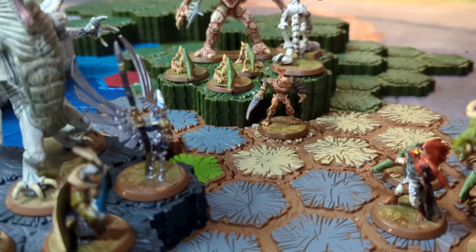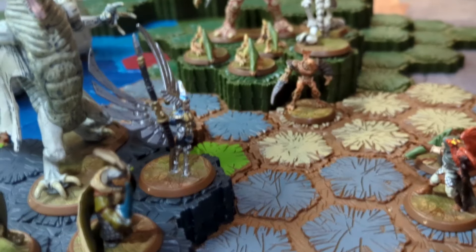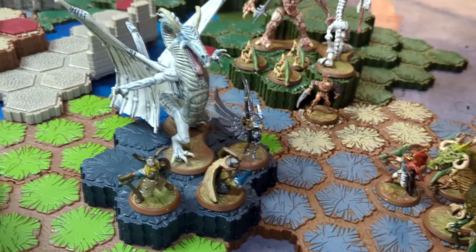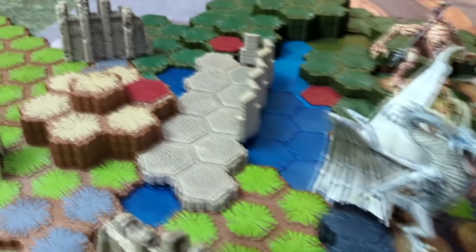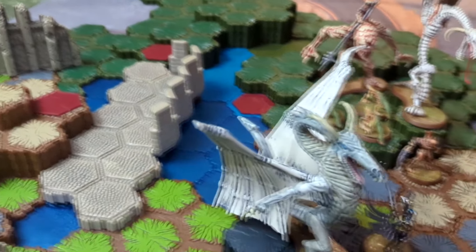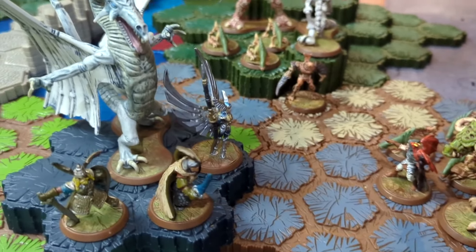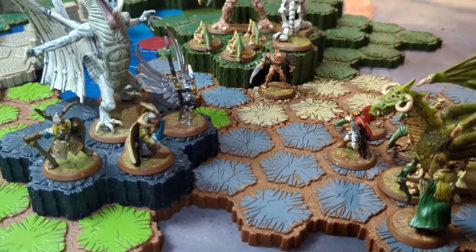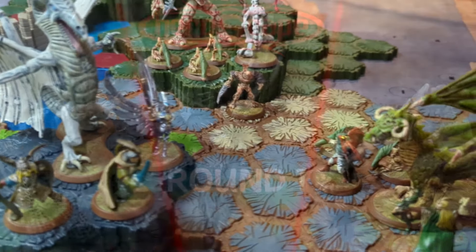We're playing 500 points, nothing too fancy. The map is just something we threw together, so it's probably not super well-balanced, but that's half the fun. We've got a few glyphs and we don't actually know what they are - they were shuffled randomly from a pool of reasonably playable ones. We'll see what those are as the game goes on.